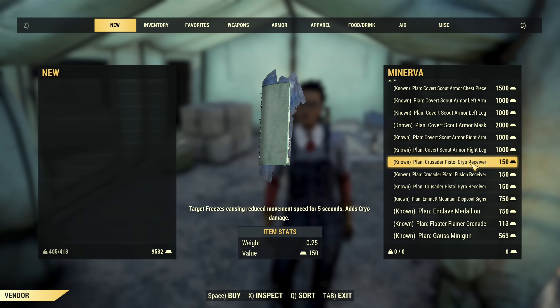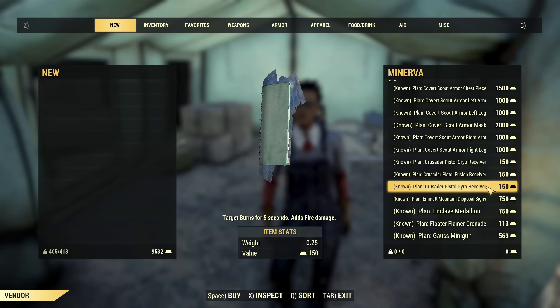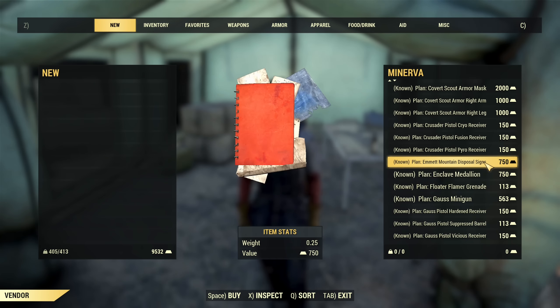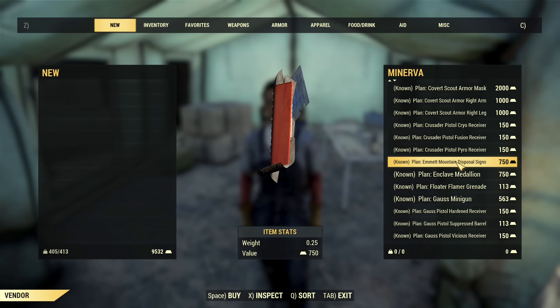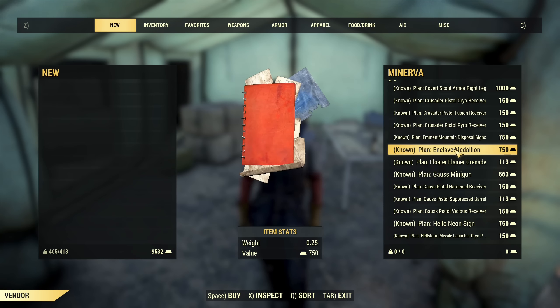Then we have the Crusader Pistol — Cryo Receiver, Fusion Receiver, and Pyro — all useful if you have a Crusader Pistol, and cheap. The Disposal Signs? Don't buy it, it's cheap for caps. Enclave Medallion, same story.